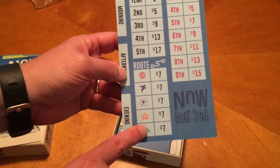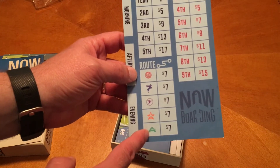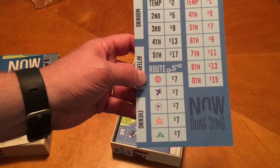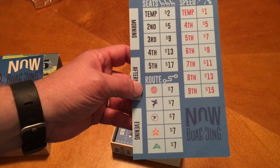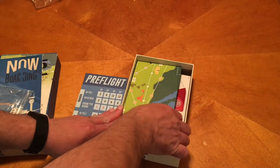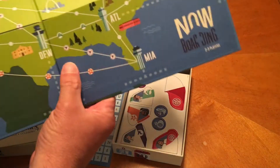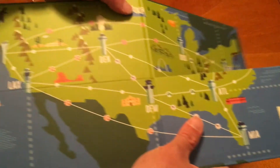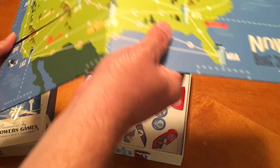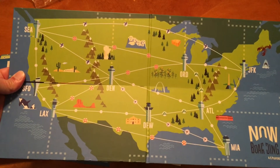Here are the routes — the different airlines that each player is going to have. When I'm the green player, I have the A airline. What you can also do is buy a route permit that allows your airline to fly on another player's route. The board is not a big board and it is double-sided based on the number of players. The two-to-three player side doesn't include Seattle, but if you flip to the four-and-five player side, then Seattle is included.